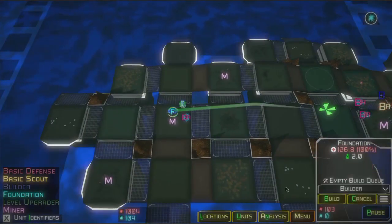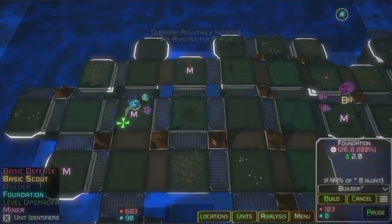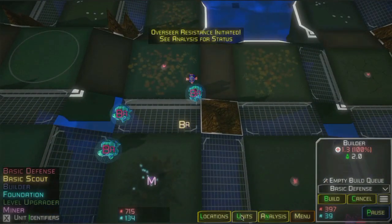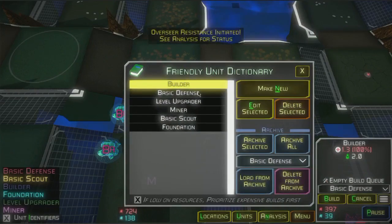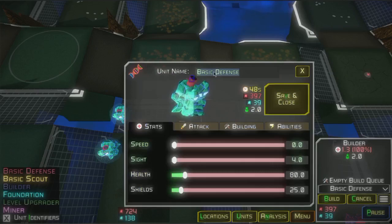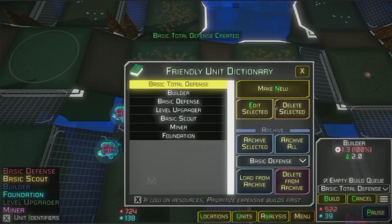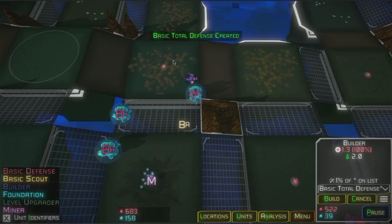Now that I'm getting a little bit further out, notice that there's a warning that the overseer resistance has started. That happens when either I've killed a building or I've grown a strong enough base for the overseer to be notified and start providing resistance — basically mobilizing his enemies. Let's create another defense tower by copying it from the existing one. I edit the current one and change its name so when it saves it saves under a new name. Let's make this new one attack flying units, since it's getting further out and I need to start thinking about more complex enemies like flying units.